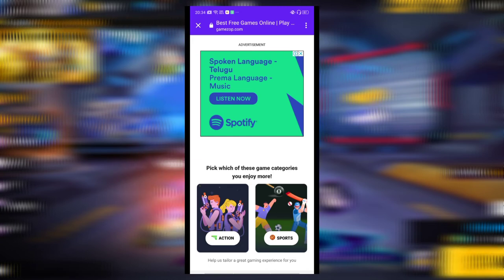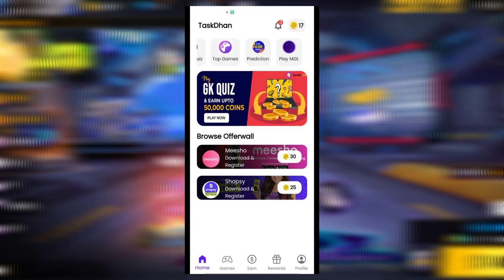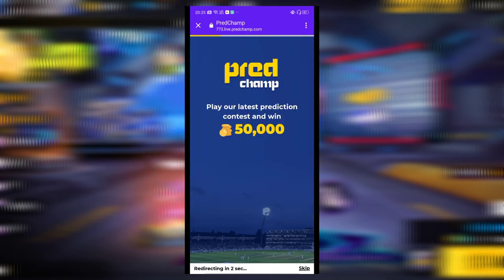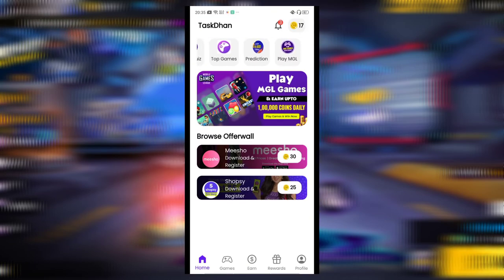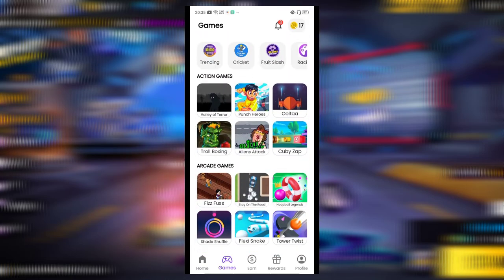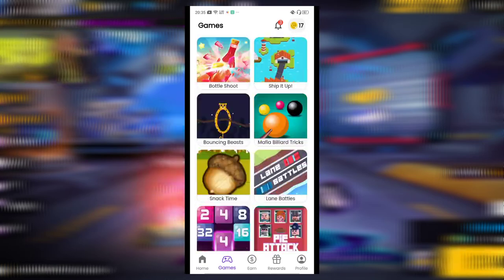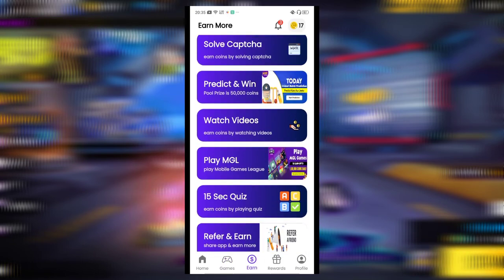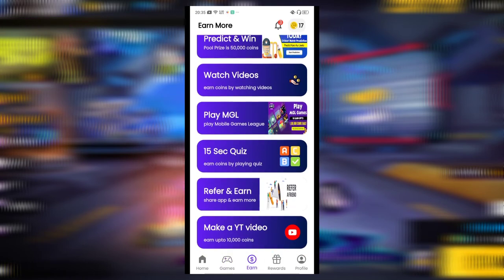You can get good points and coins, and then redeem them. You can also do predictions — like India vs Australia cricket matches — and play a quiz or a spin wheel to earn coins.